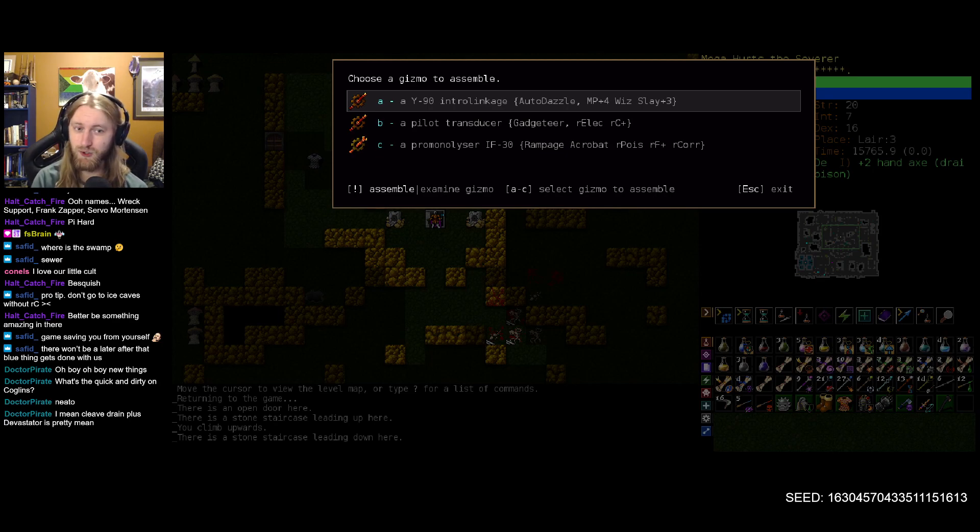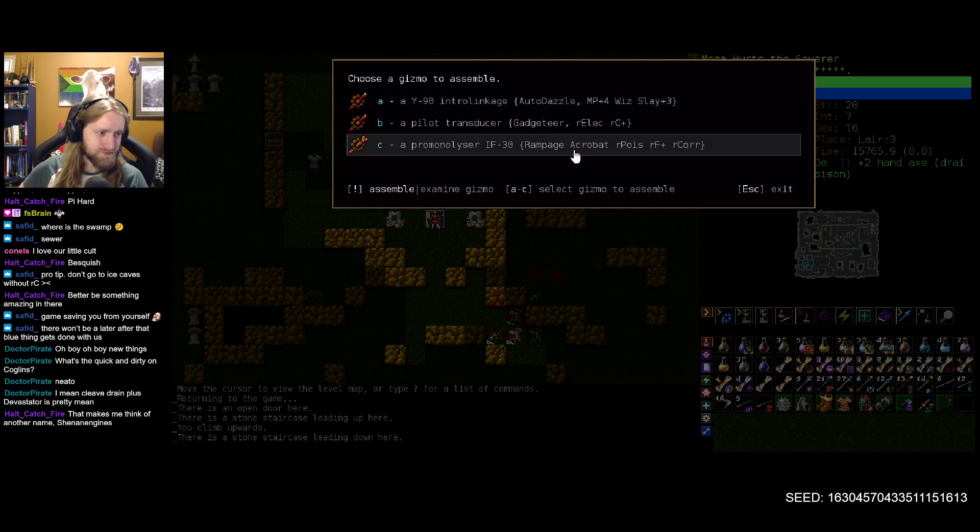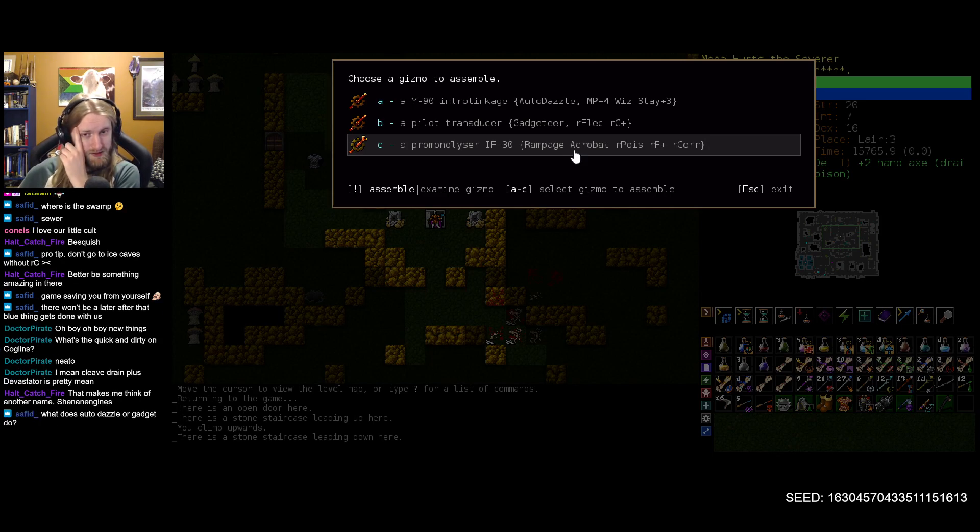Or the Promonolliser — die of 30, as we've all come to know and love. Resist corrosion, resist fire, resist poison — this one is probably the best in some ways: we're getting three solid resistances off of it. It's not as useful immediately because we have resist corrosion and resist poison sorted. But how does Acrobat work with Whirlwind?